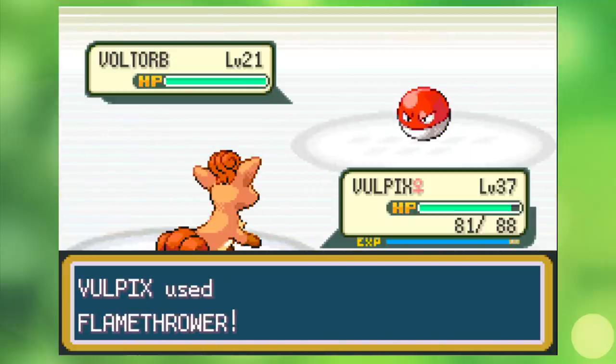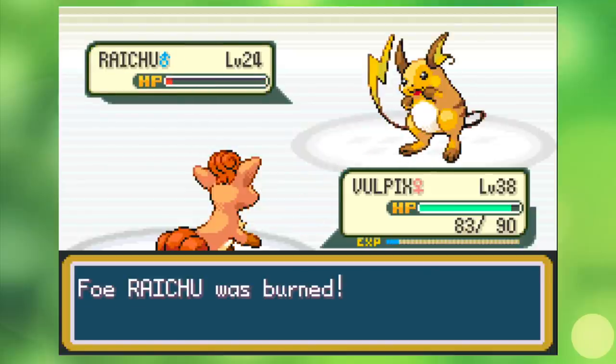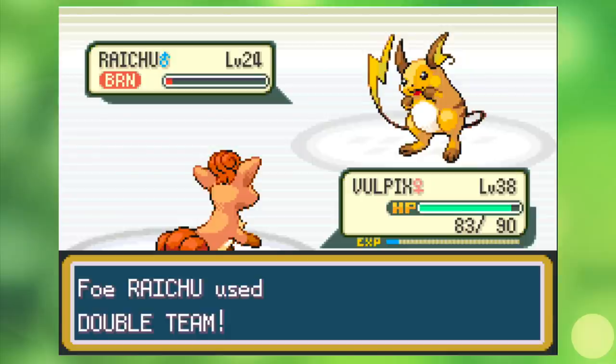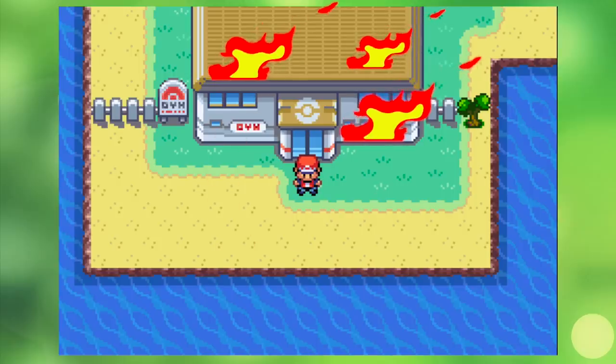Lieutenant Surge leads with a Voltorb and a Pikachu, both of which forget to even blink before getting hit with some fire. His Raichu does survive the first shot and tries to set up a Double Team, but at this point I think my Vulpix is just holding back on some of these Flamethrowers. She decides to give them an ounce of hope before letting the burn kill them off. With our third badge in hand, we light fire to yet another gym and head towards the Rock Tunnel.